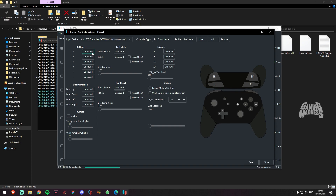Now we will map the keys in the left and right direction. We can select left and right and it will automatically set the keys. Then we configure the triggers: L, R, ZL, ZR.